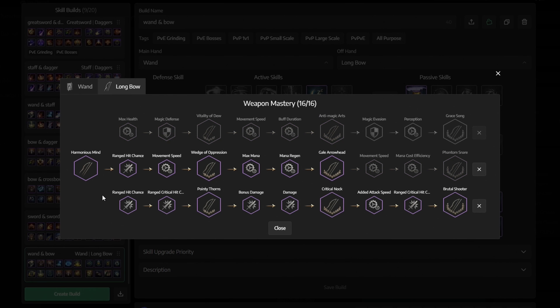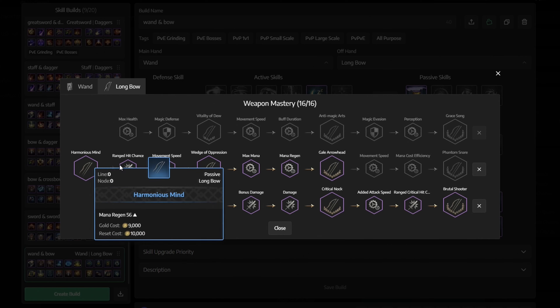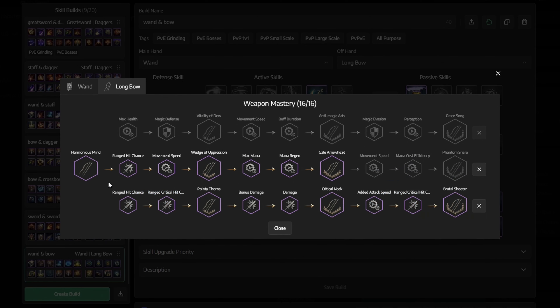And this is how it should look for the longbow. Start in the middle and get everything from harmonious mind until the gale arrowhead. Then go to the bottom and get that entire row.